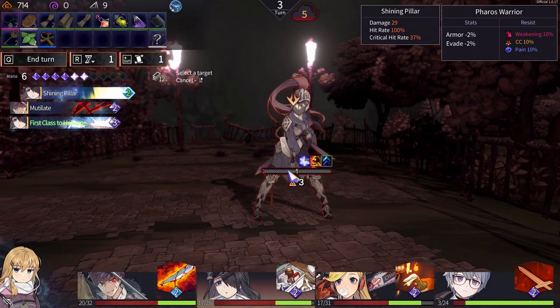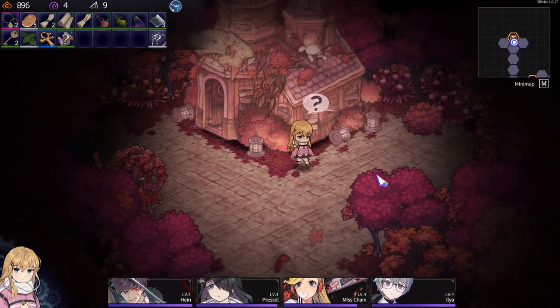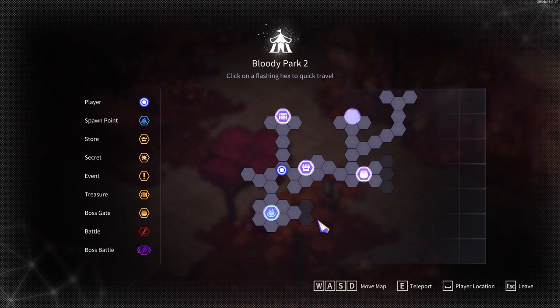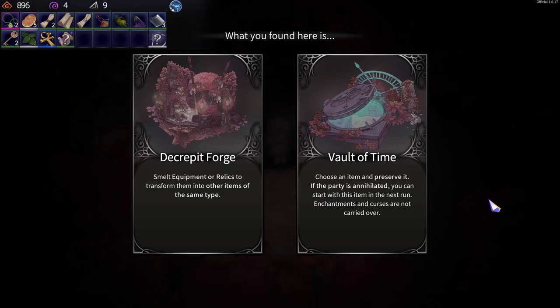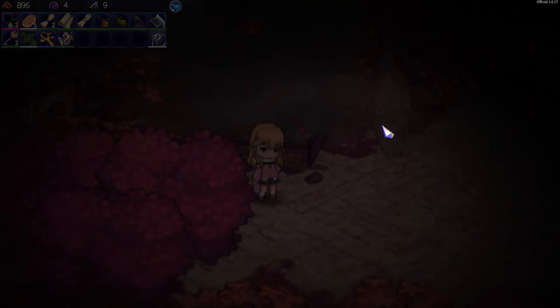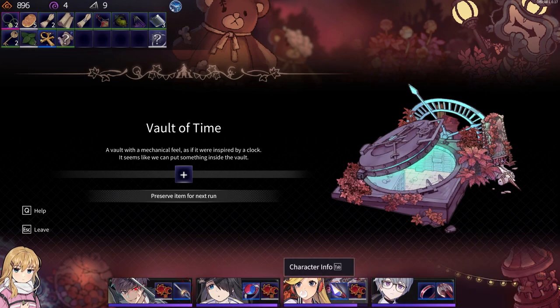First class — why not. Tank pillar — cool. Everyone's pretty much healed. Got another — save up. Vault of time: save for next run — we don't really have anything to save. Secret forge: smelt equipment or relics to transform them into another item of the same type. Suppose we can do vault of time since you get it back.